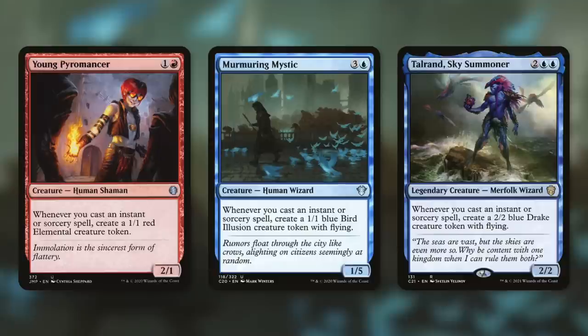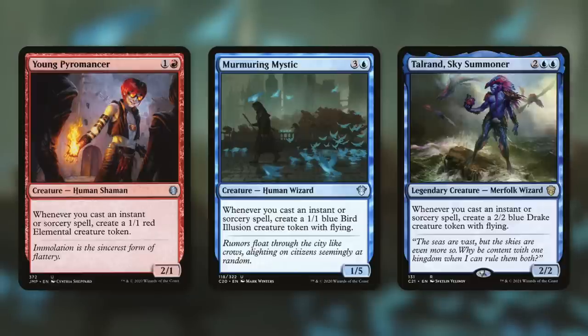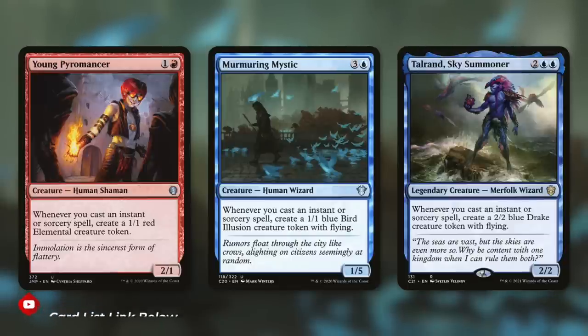Dreadhorde Arcanist is probably another one I should have brought up too, and then Dose of Perfection — that's another one. Poppet Stitcher's another one. There's a lot of ways to make a lot of creature tokens very, very quickly and throughout the game in these colors.